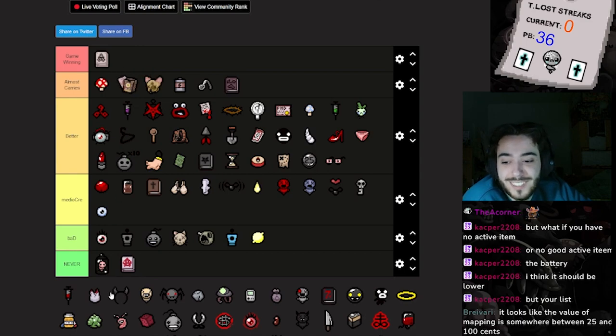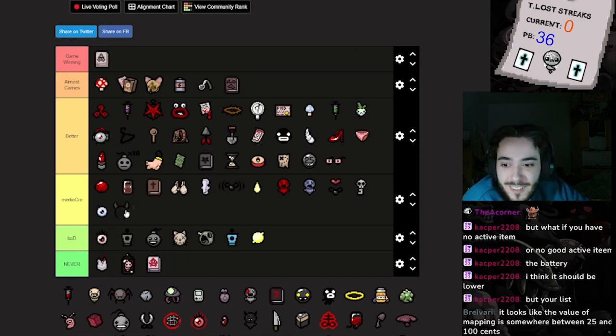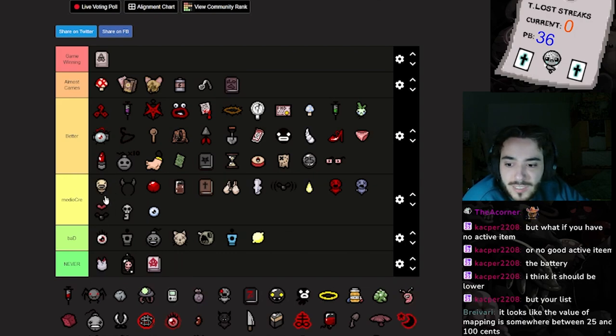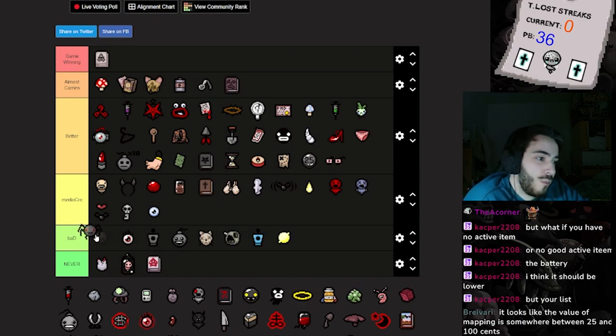Monstrous Tooth — I guess it's the best of the never items, but screw it — it's gonna jump on you and kill you. Loki's Horns are pretty mid — they can spam a lot of tears but you lose control over where you're shooting. Little Chop is mid but it can block tears. I don't like slowing down enemies — it can be helpful but it also makes dodging harder.